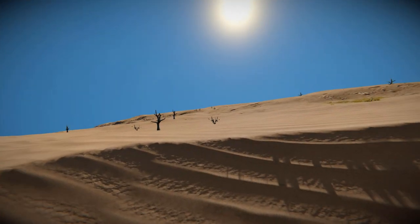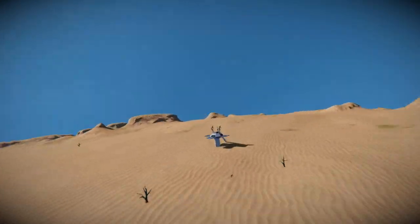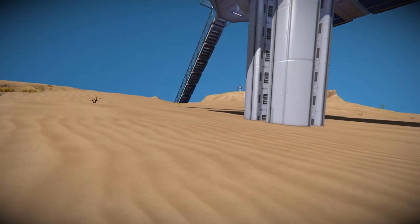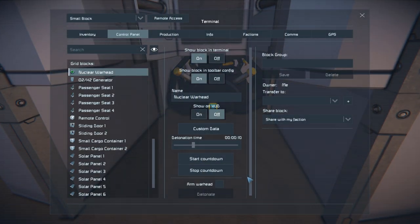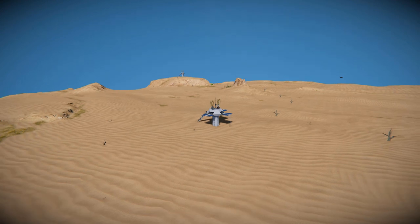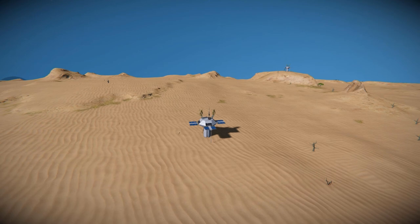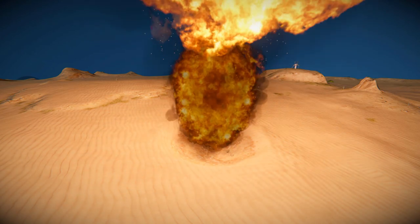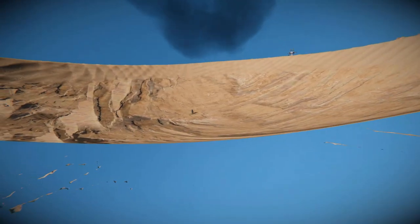Now we're going to come across to the OASIS base, which has the large warhead built in. Dropping down and grabbing hold of my character, finding where the warhead has gone - there it is. We're going to do the exact same thing: arm the warhead and start the countdown, then move the camera slightly further away. This is also 100 meters radius, while the tower in the distance is the one with 300 meters radius. And there we go - the base has been vaporized and nothing much remains.